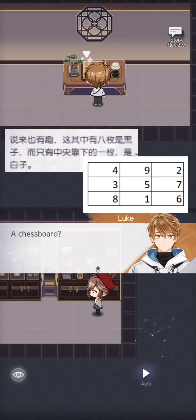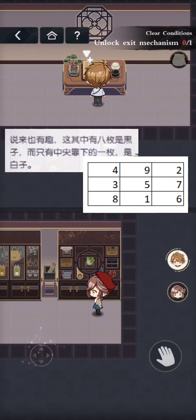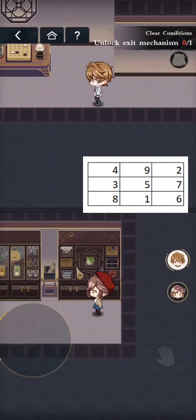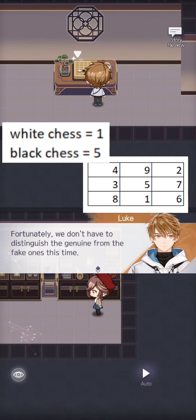From this clue, we should be able to know that the white is at the bottom, center bottom. Basically it means 1, if you react to the knight balance that we have used before. For the second chessboard, we know that black is in the middle, which is 5.